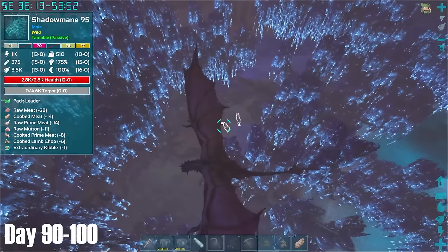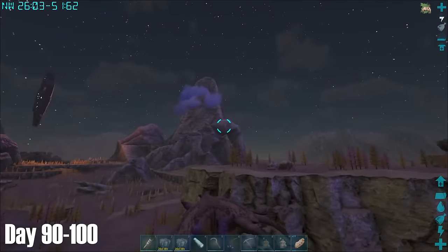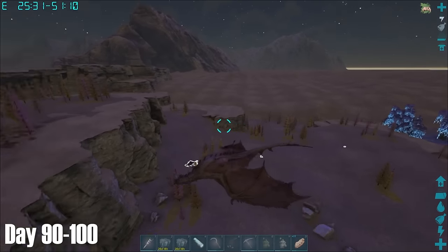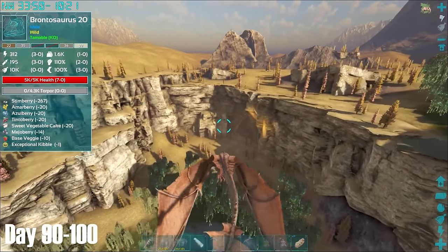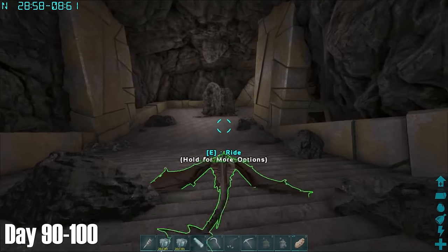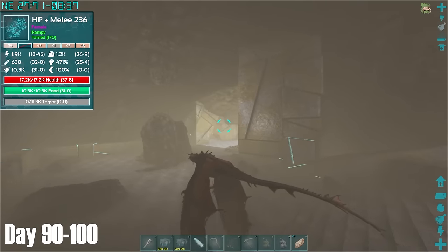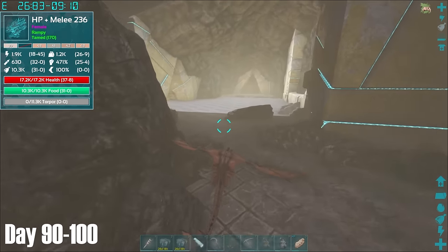Upon arriving in Asgard, I immediately found this Genesis 2-inspired area with shadow manes. I was also immediately struck by the amount of pure flatland that Asgard has, so as a builder it probably is paradise. Similar to Valaheim, it didn't take me long to find this suspicious-looking cavern. While I hadn't had the opportunity to visit the Snow Portal yet, I assumed Asgard would be the home of Lightning Wyverns, with the Snow World housing Ice Wyverns.